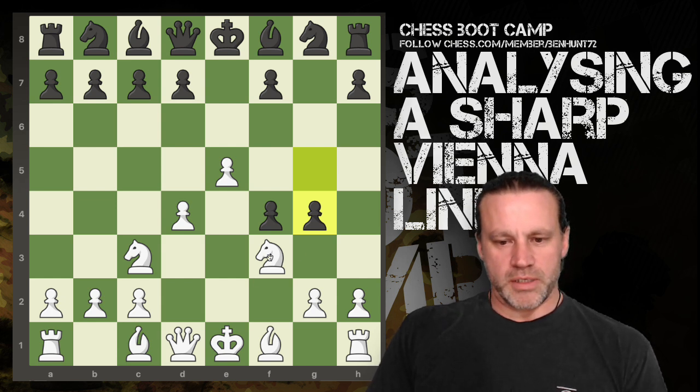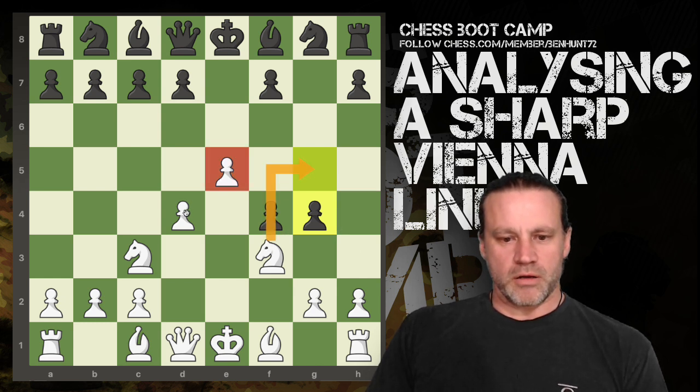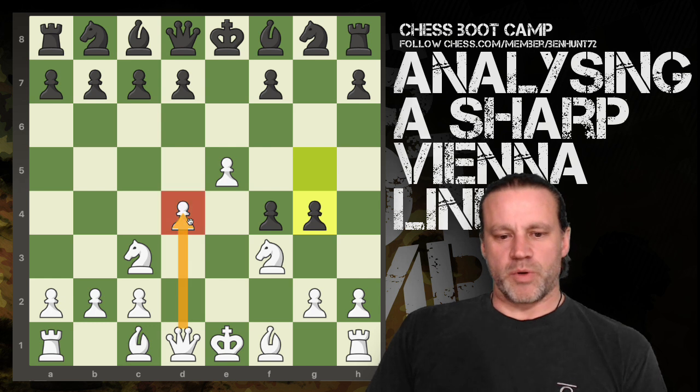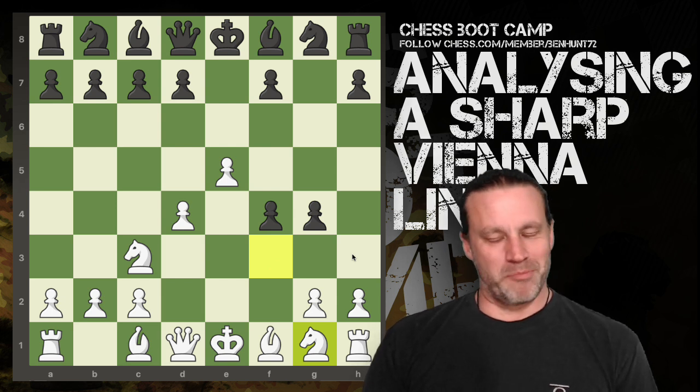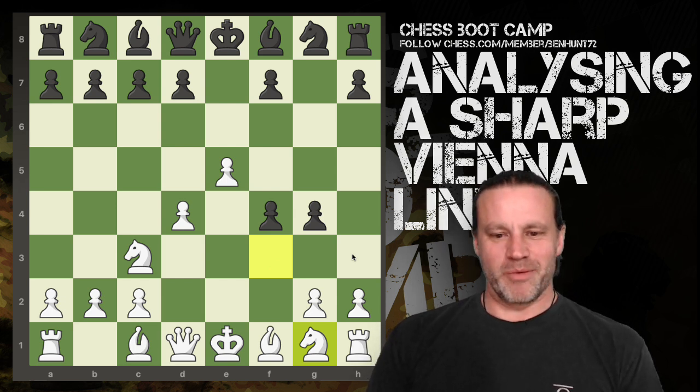Where is my knight going to go? Can't go there because of the queen, can't go there because of the queen, can't go there or there. I've only got two options: retreat to g1 or go to d2. D2 has an issue — it blocks the queen's defense of this pawn and also blocks in the bishop. So I retreat my knight all the way back to its starting square and we already have a very interesting position.